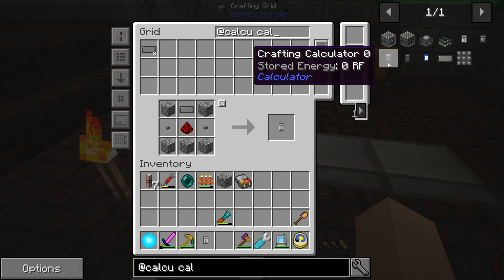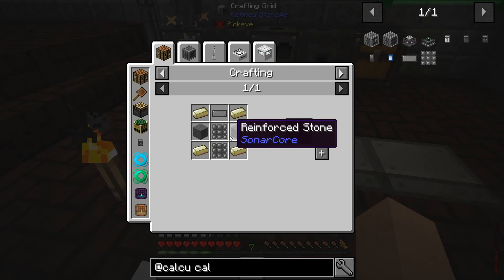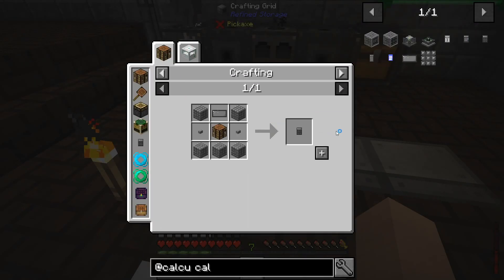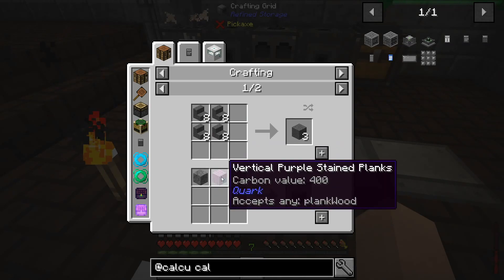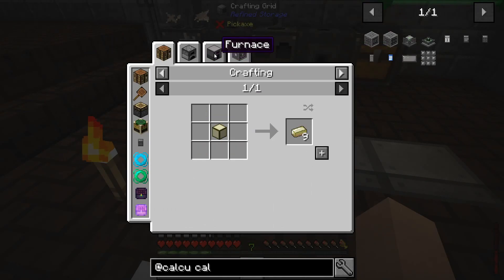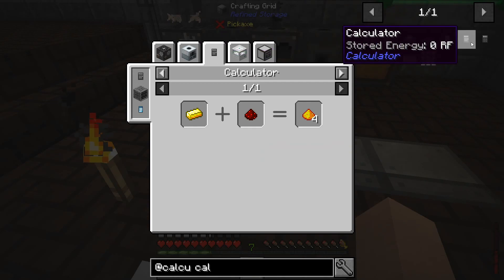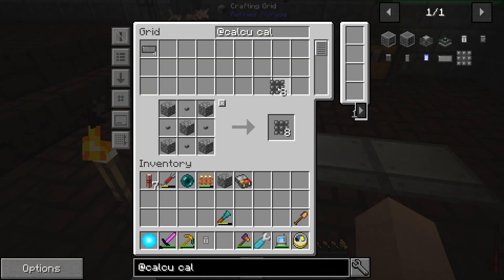This is just a basic calculator. Reinforced stone — do I have reinforced stone? Looks like cobblestone and planks give you reinforced stone. That's interesting. Let's see if we can create some of this. It looks like we need enriched iron, which requires a calculator for. I see the recipe right here — so let's create a calculator assembly. Got eight of those and that might be as much as I need. Nice.